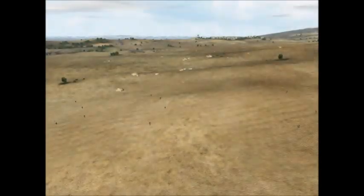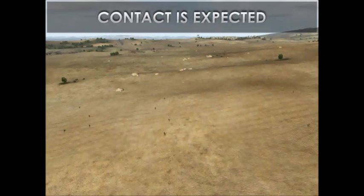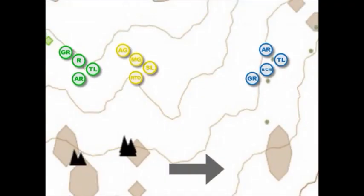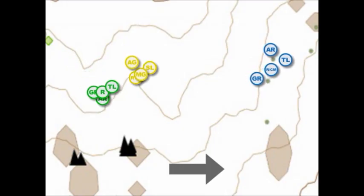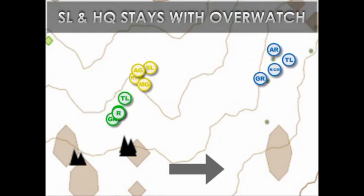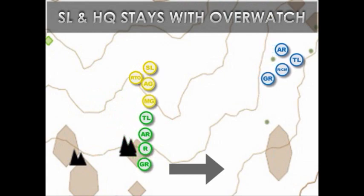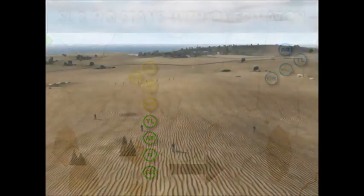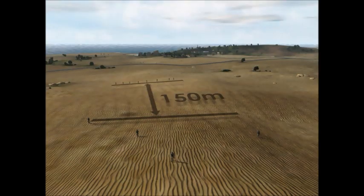The Bounding Overwatch Movement Technique is used when enemy contact is expected. The Squad Leader, along with the Headquarters element, usually stays with the Overwatch element. The Bounding Element, in this case the Lead Fireteam, will not bound more than Small Arms range, or out of sight of the Overwatch element, which is normally no more than 150 meters.